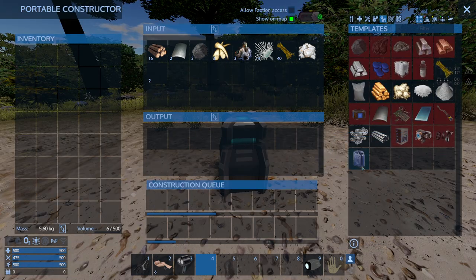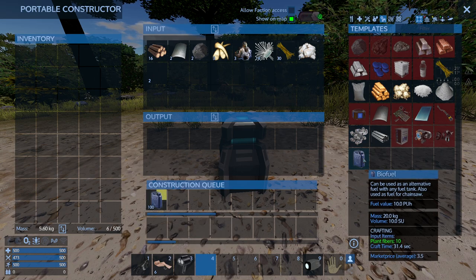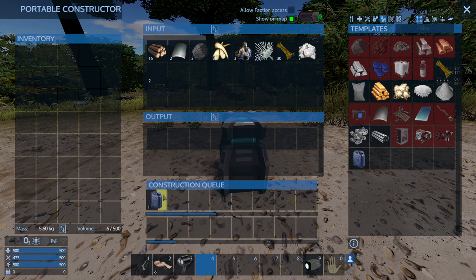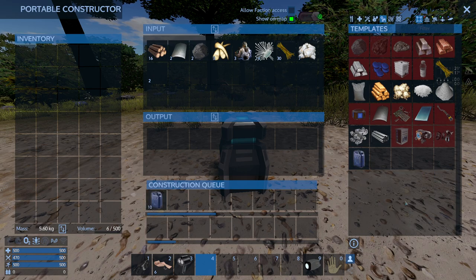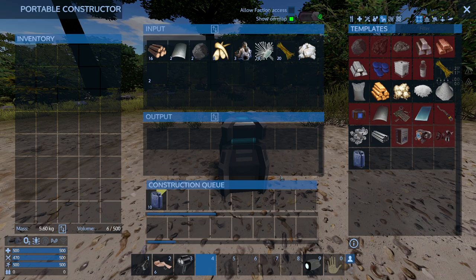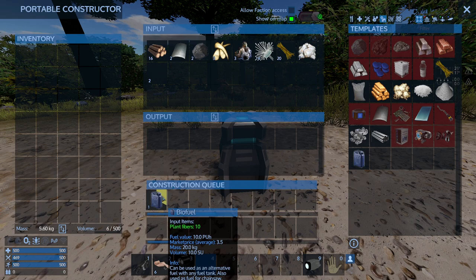If you make a mistake — say you queue up 100 biofuel using Ctrl+Left Click but wanted mechanical components instead — you can cancel it using the same buttons. However, it won't cancel the last item in the queue. To cancel the last one, turn off production using the button up here, then cancel it and re-queue what you wanted. You can also queue 10 at a time with Shift+Left Click, and cancel with Shift+Left Click the same way, then turn it off to stop the last one.